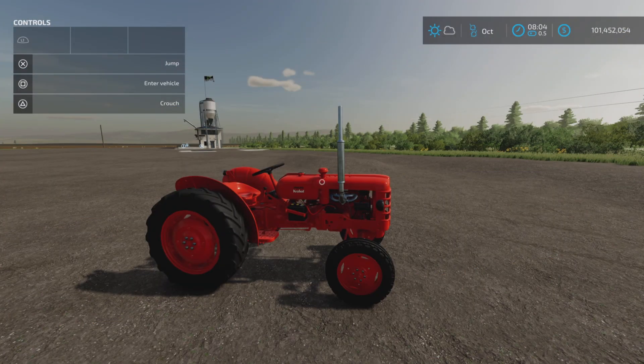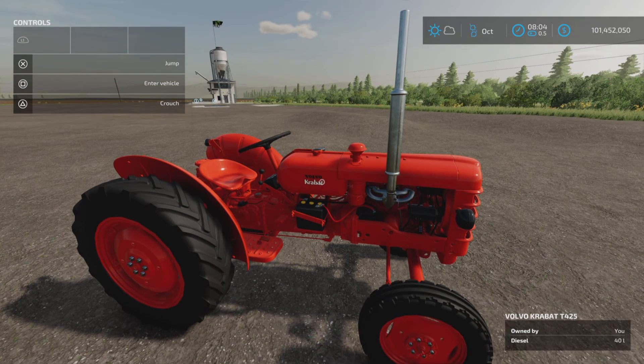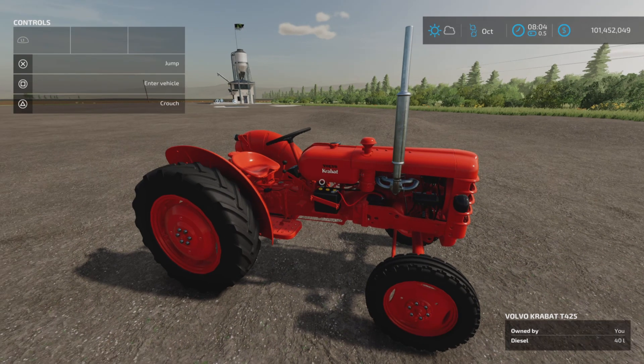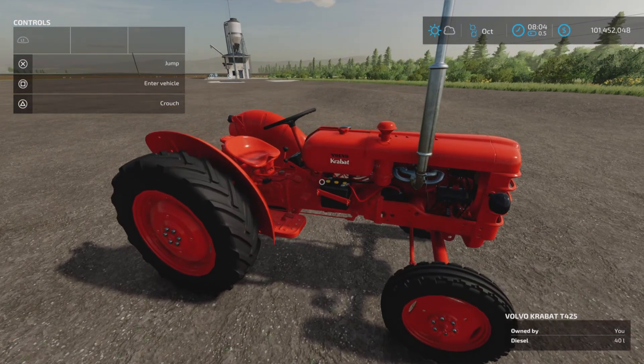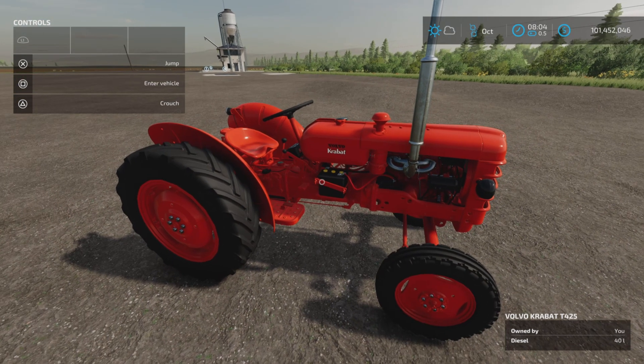Loony Farm Guy here with a new mod for Farming Simulator 22 — this is the Volvo T425 Krabat. It's a small tractor released today, actually. It's a paid mod; you have to pay for it. It's $1.49 off the Giants website or in your in-game purchasing area where you buy DLCs.